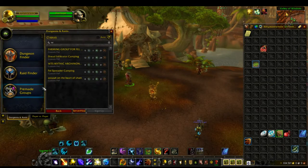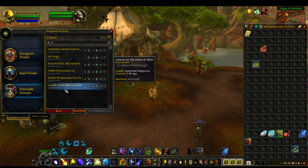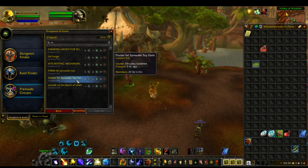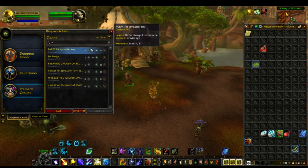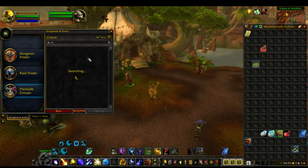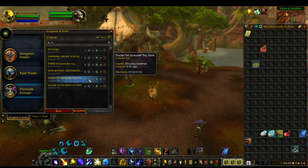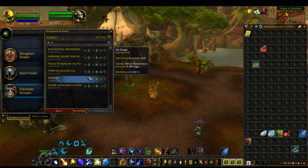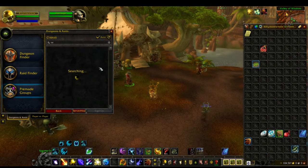What you want to do is go into your pre-made group finder, type in "Fel", and look for one of the Pocket Fel Spreader farming groups. On a more popular time like Saturday or Friday night you can just keep refreshing — you don't even have to join the groups to farm them. You can find a group that already has one up, similar to the Tanaan Rares. But most of the time you'll want to join one of the groups.